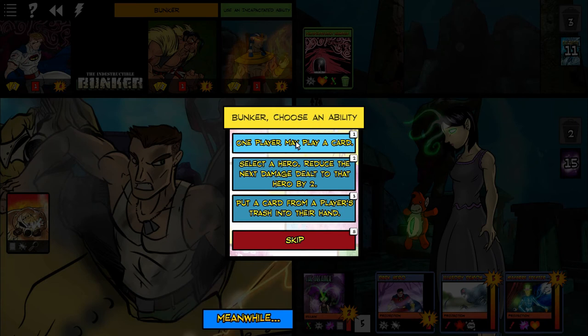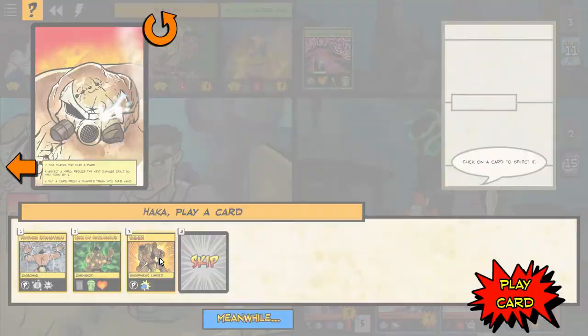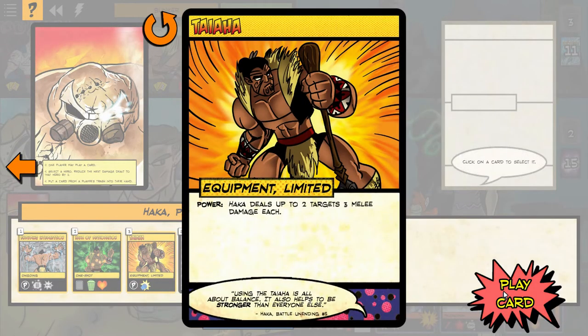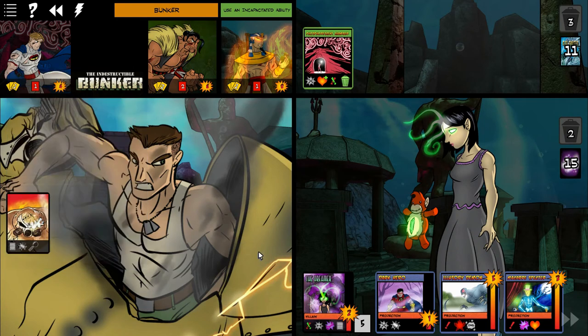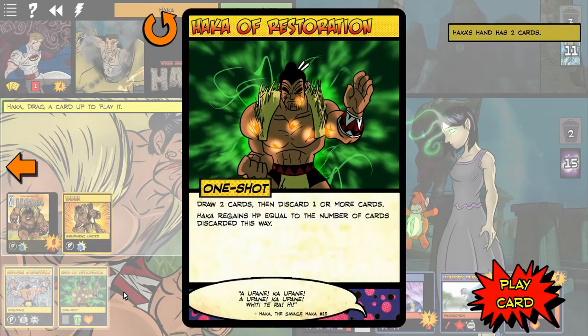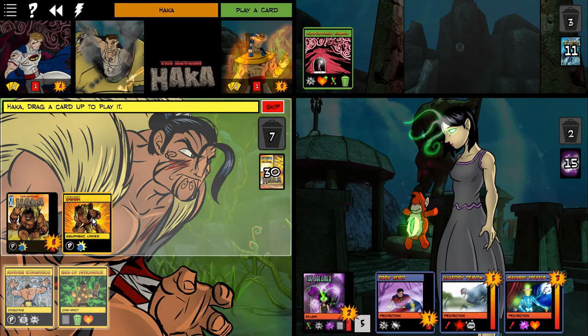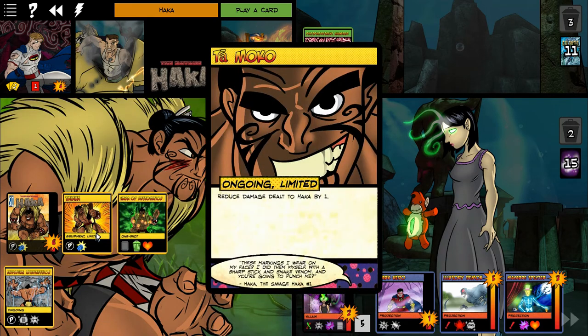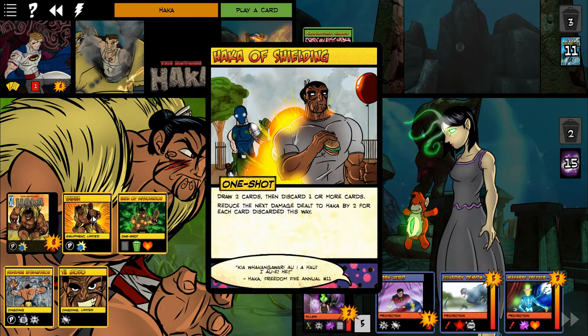Bunker is out — he's down. But he does get to choose someone to play a card. I really like that in this game — if someone's defeated, they still get something to do. They can't do anything themselves, but they can aid and chip in. I really like that mechanic.